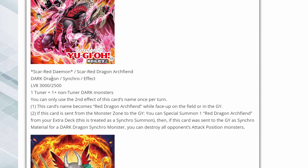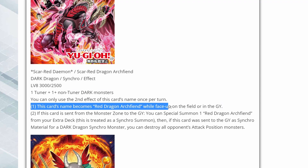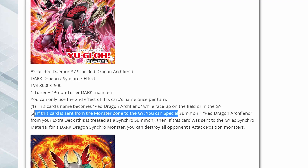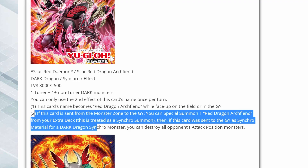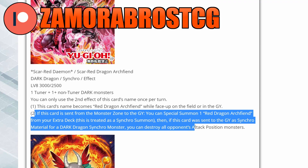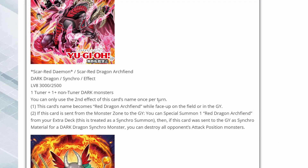Here we have Scar Red Dragon Archfiend. It's a dark dragon synchro effect monster. It requires one tuner or one non-tuner dark monsters. This card's name becomes Red Dragon Archfiend while face-up on the field or in the graveyard — that can be relevant if there's an effect that requires specifically Red Dragon Archfiend. And if this card is sent from the monster zone to the graveyard, you can special summon one Red Dragon Archfiend from your extra deck, treated as a synchro summon.